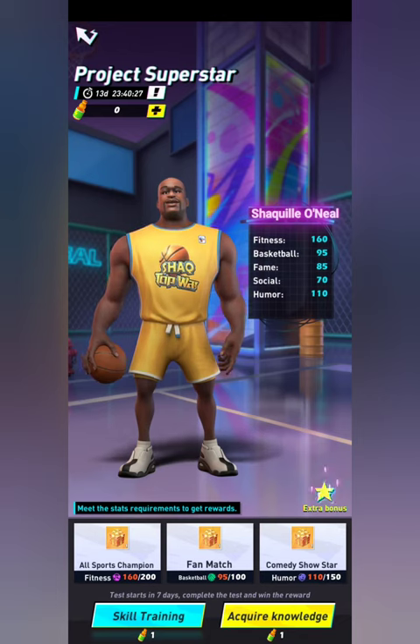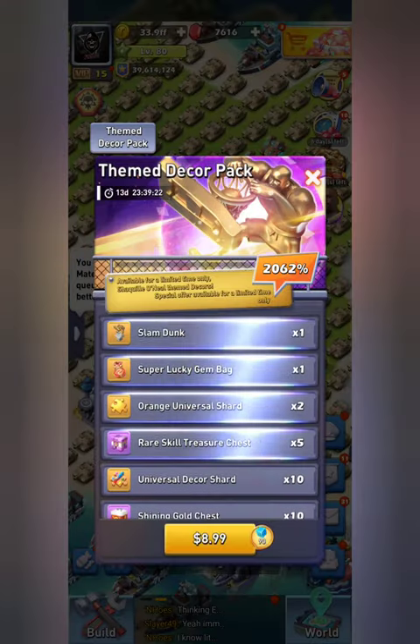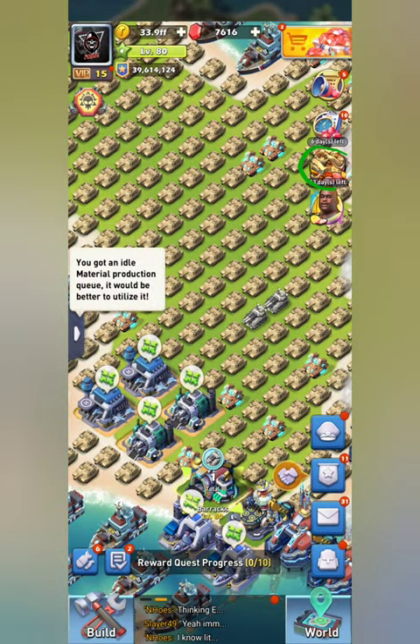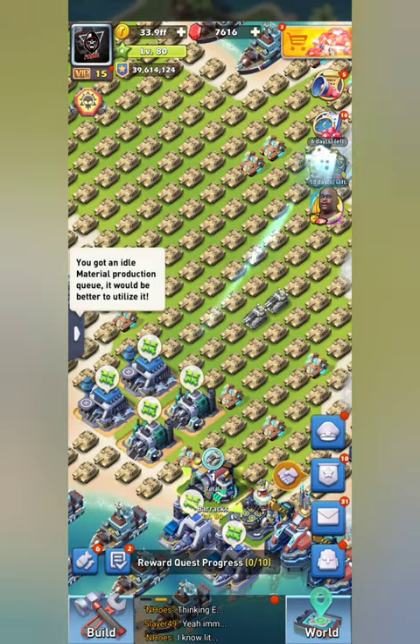That's about all for this event. I did say I'd show you where the Slam Dunk item is — it's a themed pack you can find in your base, right up here. You can get the Slam Dunk, which is all unit ink damage increase of 2.5% per level. With that I'm going to wrap this up — I hope you have a wonderful day, please remember to like and subscribe if you enjoy the content!